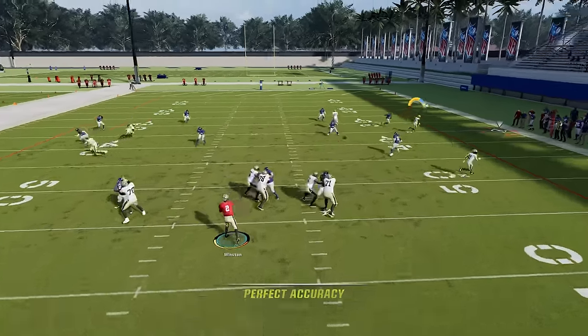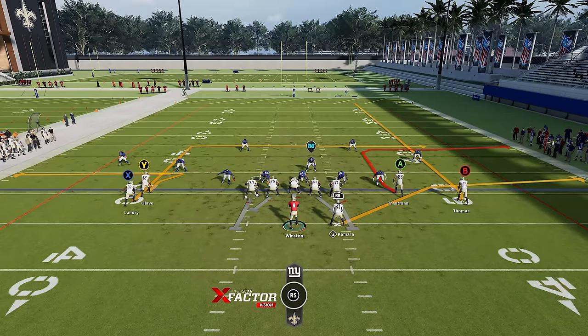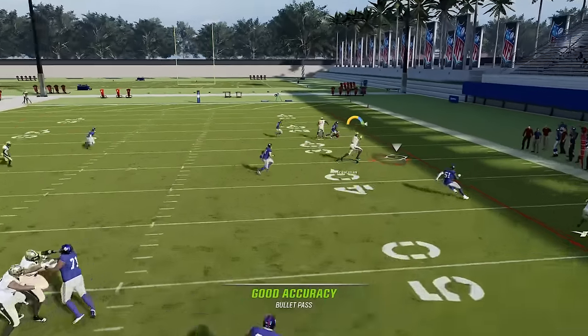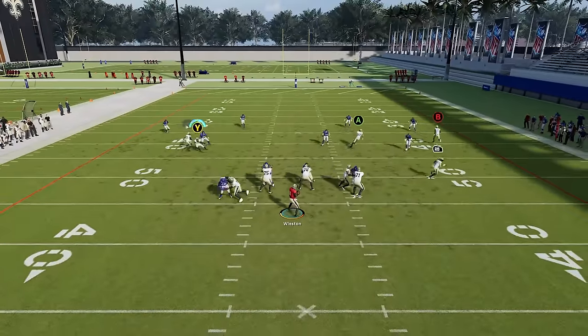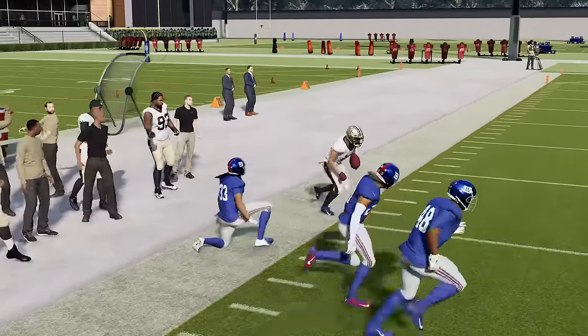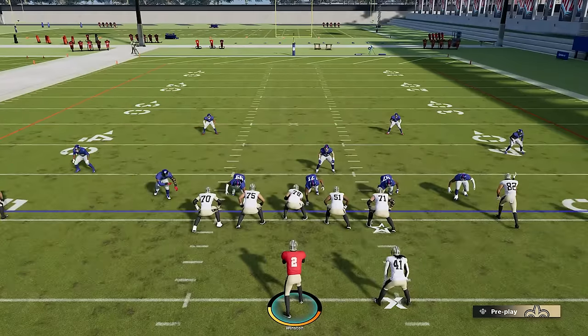Since cover 4 match essentially acts like man coverage, you really have to use the same routes that beat man coverage — routes like the zig route, which is very good against man, and the A route, which is kind of like an out route but a man-variety version. You'll notice the A route beats that cover 4 quarters very easily, and the zig route works the same way on the other side for easy catch and runs. So drags and slants are also going to work against cover 4 match the same way they work against man coverage.